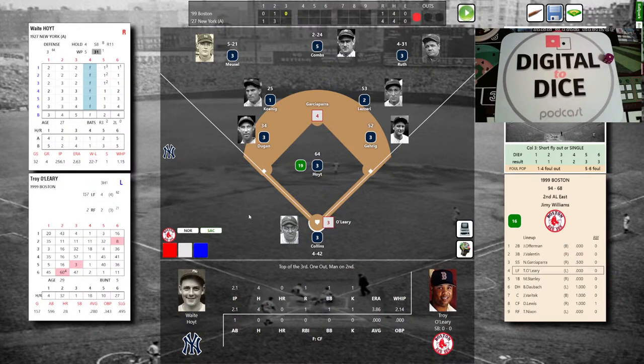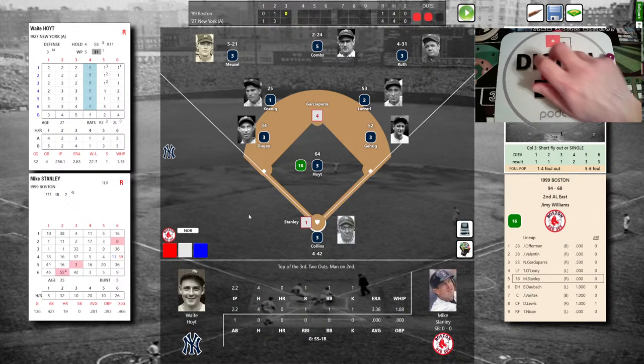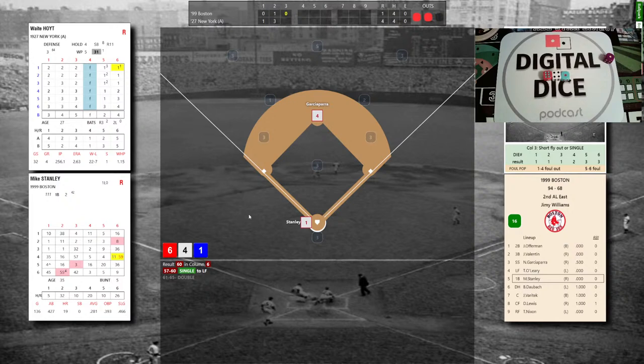Top of the third, 4-1 Yankees. Troy O'Leary — 28 homers in '99, flew out to center his first at-bat. Hoyt bears down again: 2-5-3, that's a 19 — fly ball to center, Combs makes the catch. Two outs, Garciaparra stands at second. Mike Stanley — 0-1 — awaits Hoyt. The pitch: power column 6-4-1, that's a 60 — single to left! They wave Garciaparra, yes they do. Red Sox cut the lead in half; it's now 4-2 New York. Clutch hit by Stanley, a former Yankee.